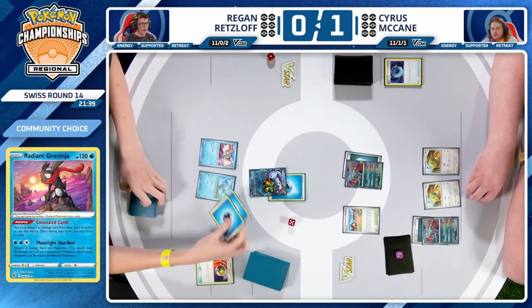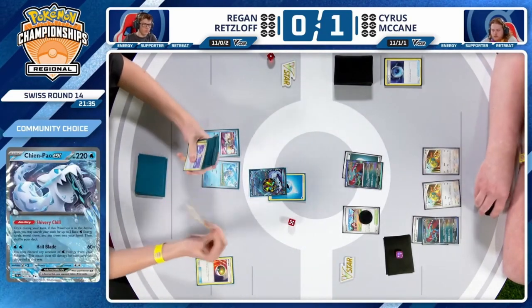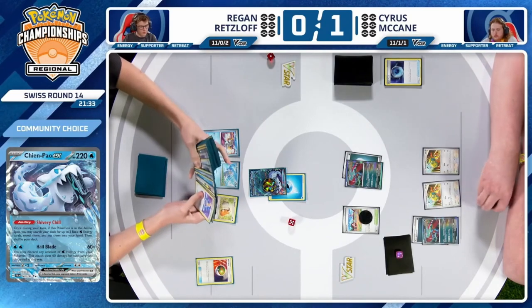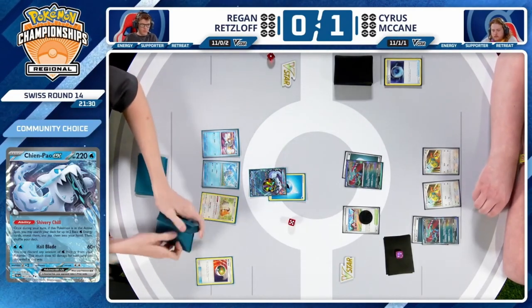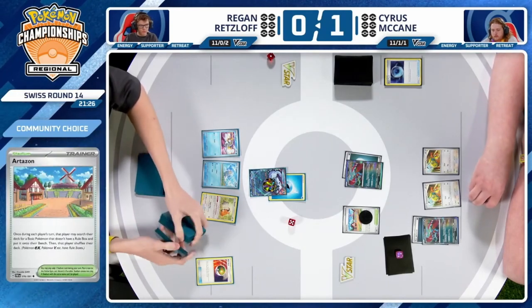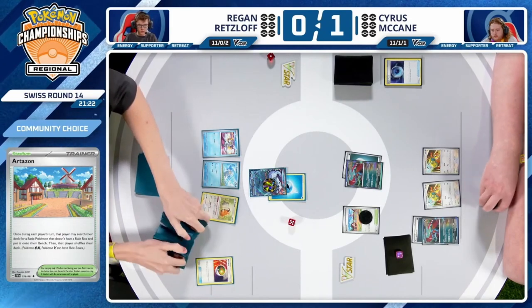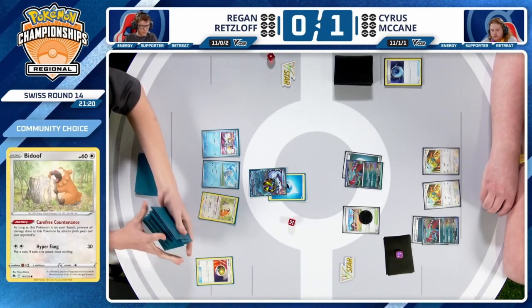Regan uses Shivery Chill immediately, grabbing a couple energy and eyeing up the Bidoof. Sure enough, Artisan being utilized to grab the Bidoof directly onto the bench. Regan has an Irida, so should be able to piece together the Baxcalibur here.